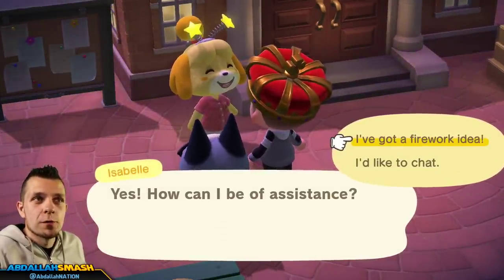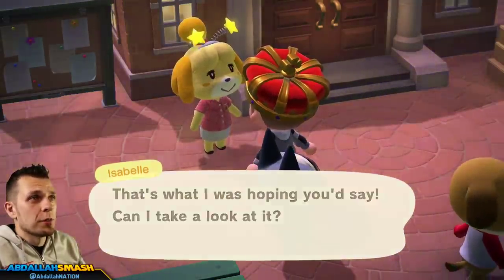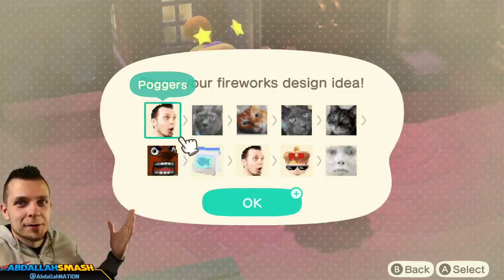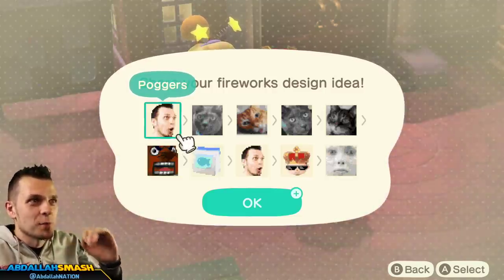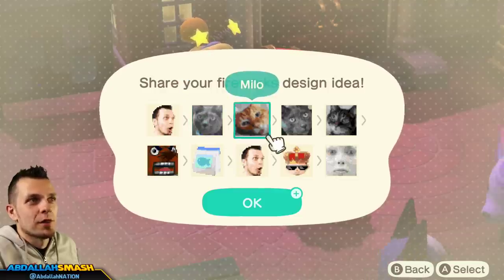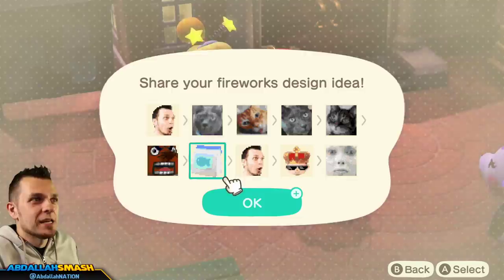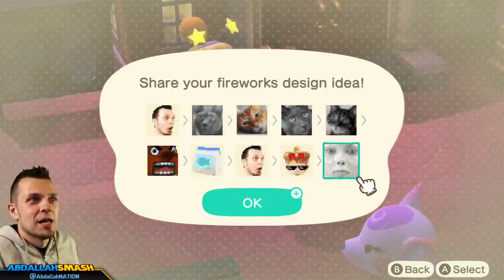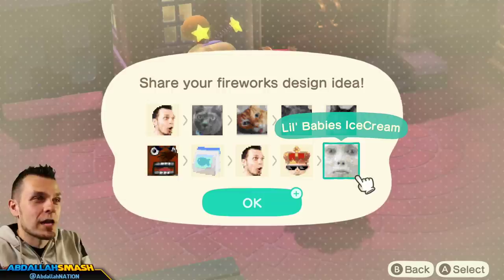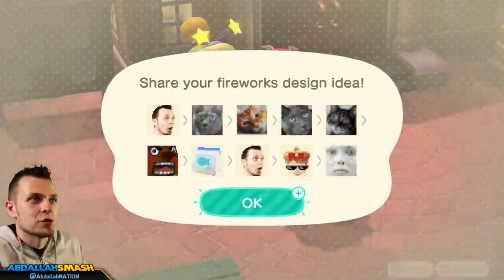Once you say you've got a firework idea, you can choose ten different custom patterns that you have, and it'll go in that order whenever the fireworks play. I did something along the lines of showing all the cats, a little bit of Rocco, a little bit of Gizmo, Mr. Asetti fish bait, a dollar crown, and a little baby's ice cream. Whatever designs you have in your game, you can make them into fireworks — it takes a little bit of time for them to show up.